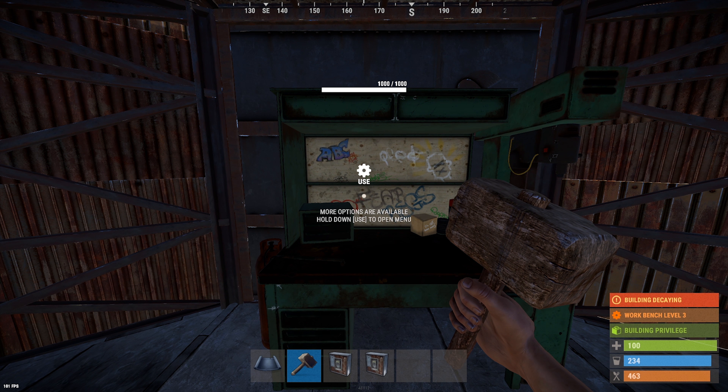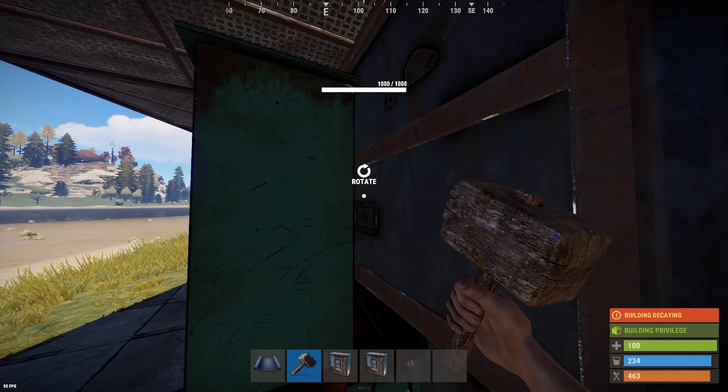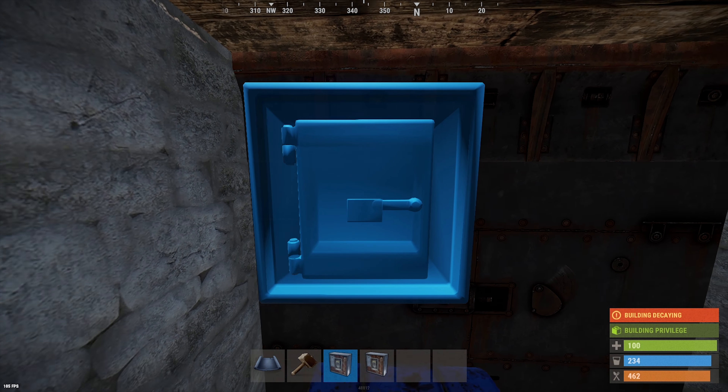If your BBQ has been broken and you need to place drop boxes, simply rotate your workbench, which leaves enough space for them to be placed from the inside of the vault. This only works with a tier 3 workbench.